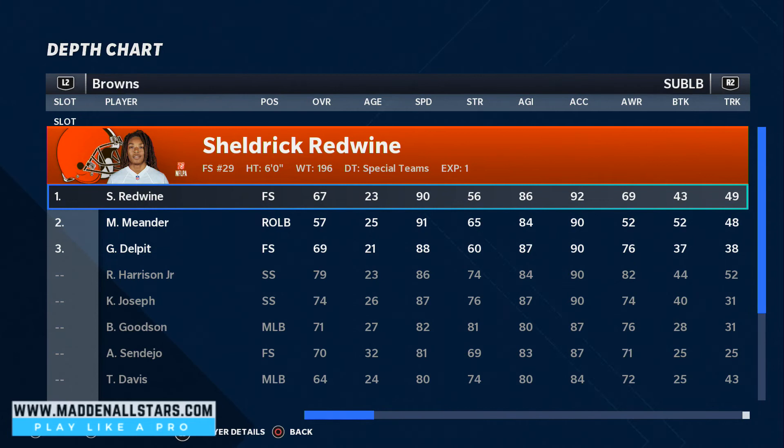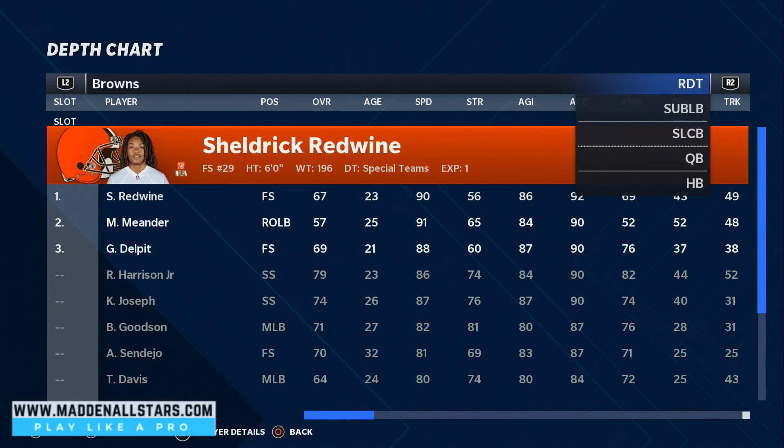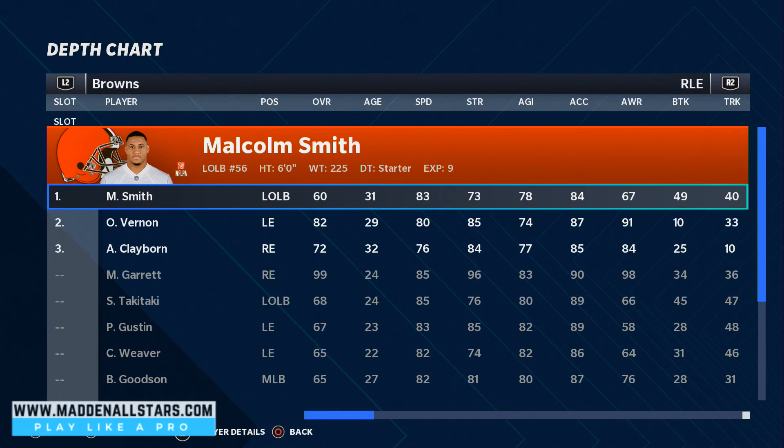In the 3-3-5 wide, Redwine is the guy we're gonna use because he has the speed — he's our fastest guy. We've got our slot cornerbacks, our user, and at defensive end we have Garrett. We're gonna put Malcolm Smith there as well, because if you don't put him there you'll have somebody else in that position. I always set them up on both the regular defensive end and the RE positions, and you're pretty much set.